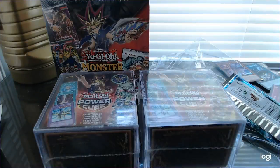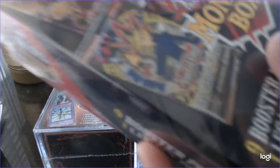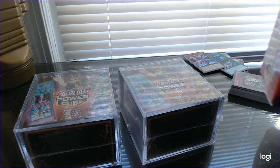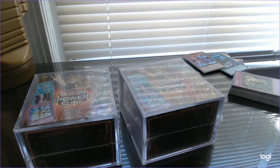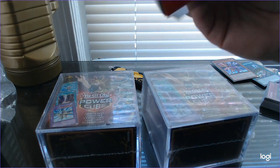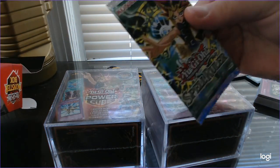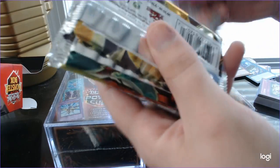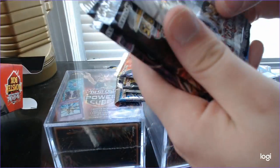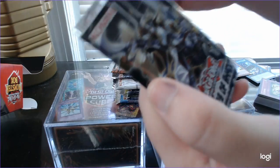I'm starting to notice a pattern in that particular setup. Now for the Monster Box — let's see what we got. In that legacy pack we've got Spell Ruler, Cyberdenic Horizon, Secret Forces, another Max Crisis, another Duelist Alliance, Flames of Destruction, Shining Victories — add that Crystal Winged Synchro Dragon to my new Stardust Synchron Deck — Dark Saviors, Dimension of Chaos, and Breakers of Shadow.